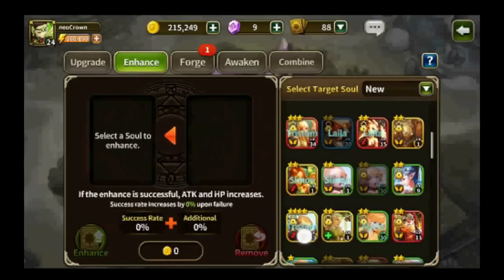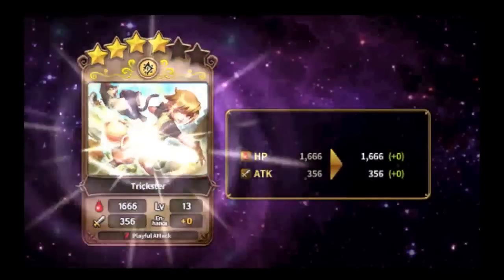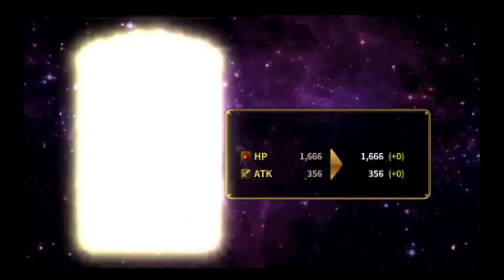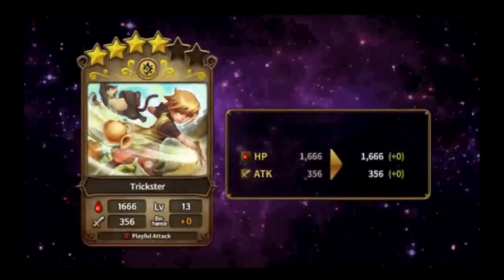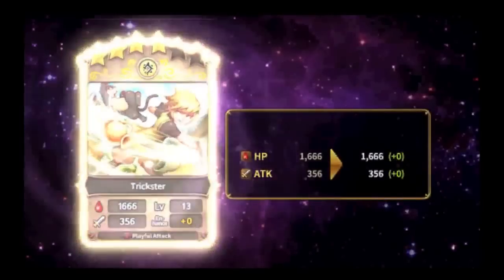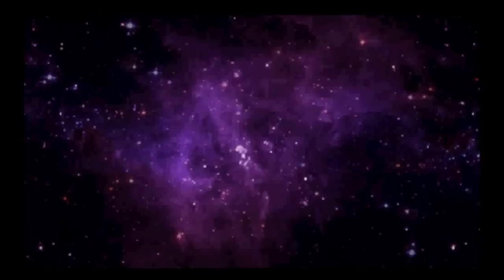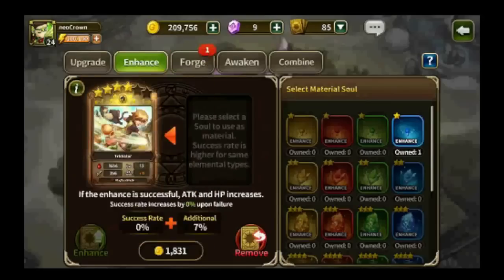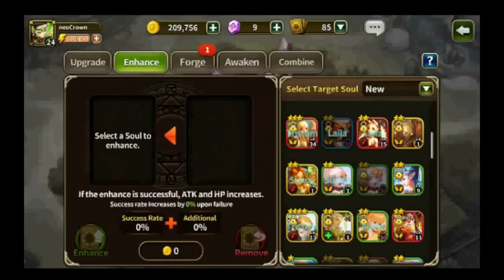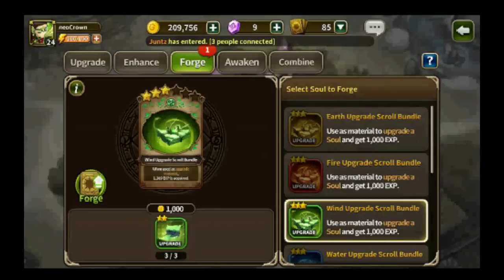Upgrading is definitely easier than enhancing because upgrading is obviously 100% success, whereas enhancing depends on RNG. Unless it's 100% you're not going to succeed every time. The higher the grade or stars of the soul, the less likely it's going to succeed because the percentage success rate starts so low.